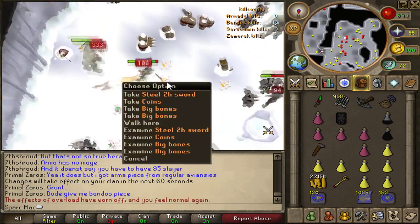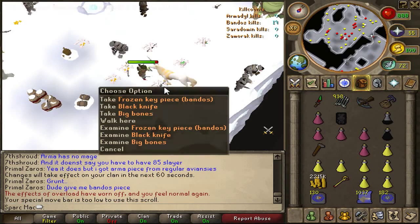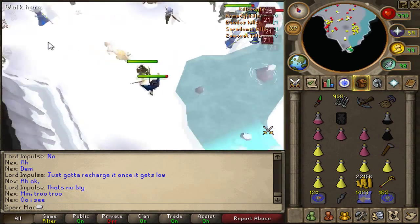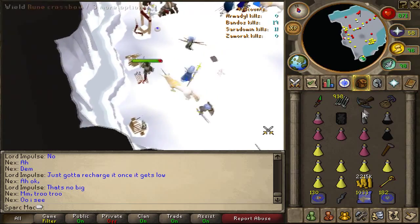It doesn't matter what you kill within the dungeon, just as long as it counts towards your kill count for that faction. For example, I was trying to get my Bandos key and I just got it. If you're lucky, you'll get it within about 20 kills of whatever you're killing. Once you get all four pieces, you put them together and you'll be able to open up the gate.